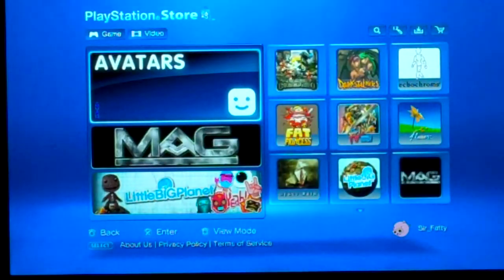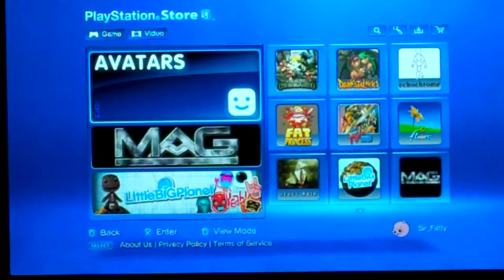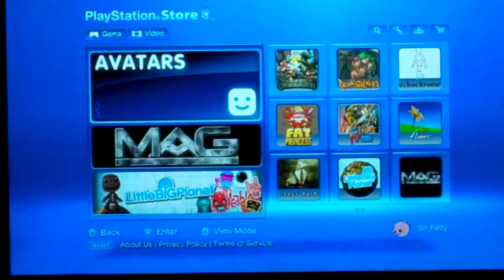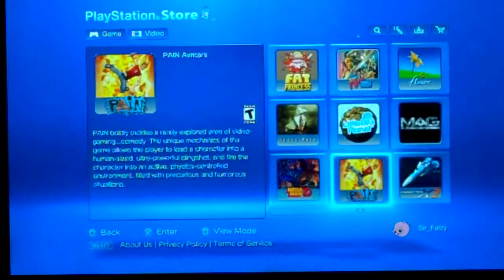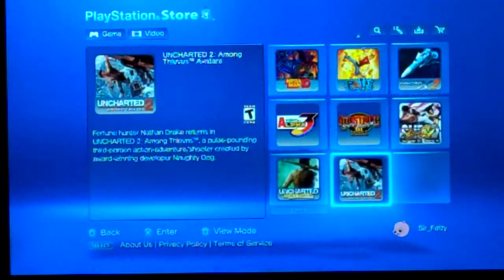These are just a bunch for your account. It'll show, like, an artist as a pig — there's all kinds of different avatars you can get. They're just smiley faces, or game titles.